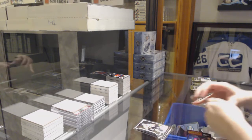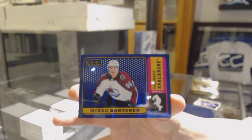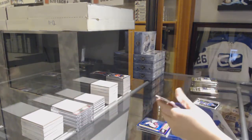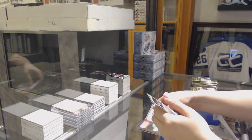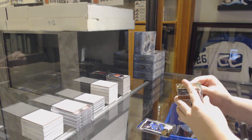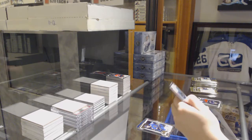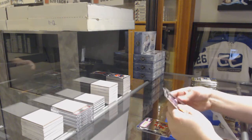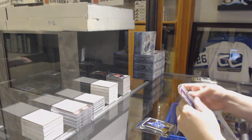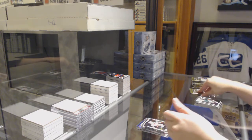Rookie of Zach Aston-Reese for the Penguins and a Blue Rainbow numbered to 149 for the Colorado Avalanche — Nico Dowd. Dallas Stars retro, Jamie Benn. Rookie of Jordan Kyrou for the St. Louis Blues. Retro for the Panthers, Evgenii Dadonov. Elias Pettersson rookie for the Canucks. Violet Pixels rookie Jordan Kyrou for the Blues. Maxime Lajoie rookie for the Senators.